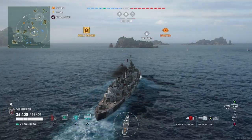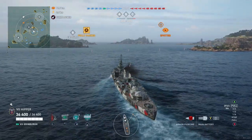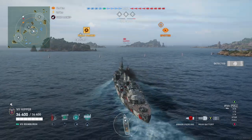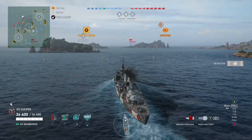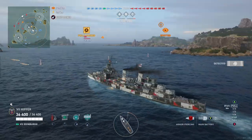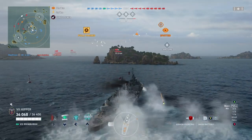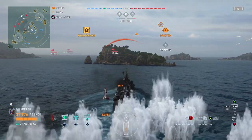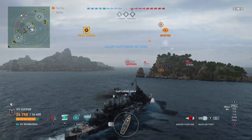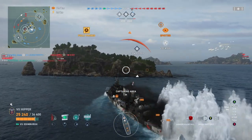Heyo! Heber here. Today we're taking out the Edinburgh, which is still one of my favorite agile cruisers and one of the most powerful tier 7 cruisers out there. Mainly because it has that very nice 30 millimeter bow, and on top of that you get the choice between radar and smoke — I always go radar. And 1.9 second rudder, nearly 40 knots, three amazing heals, and the improved acceleration of British cruisers.